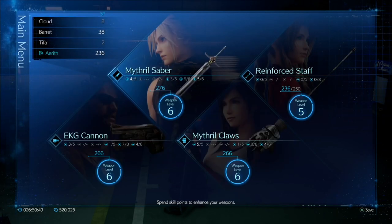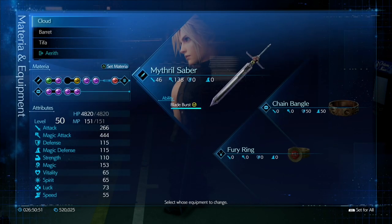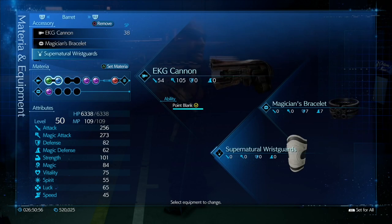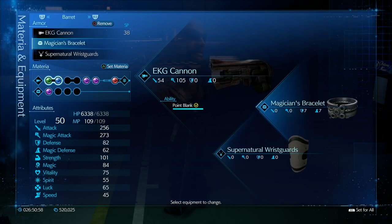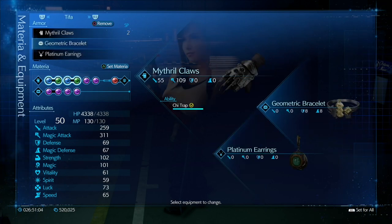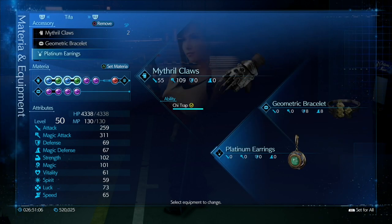Now on to the actual materia and equipment builds. Cloud's equipment: Mithril Saber, chain bangle, and the fury ring. Barret has the magician's bracelet and the supernatural wrist guards. Platinum earrings would be good but I've only got one pair, so he doesn't have them. Tifa has the geometric bracelet and the platinum earrings.